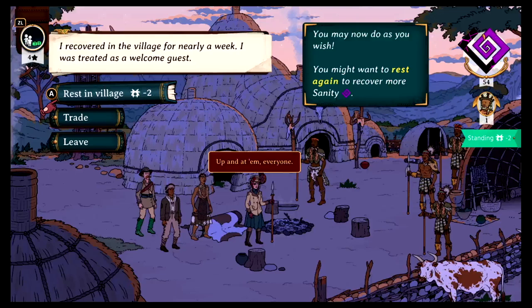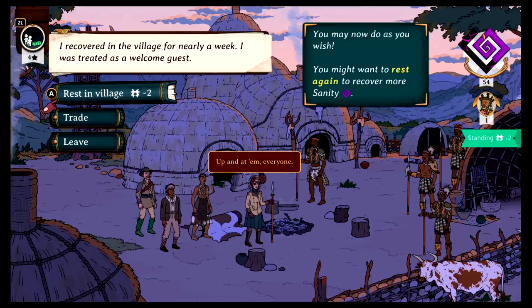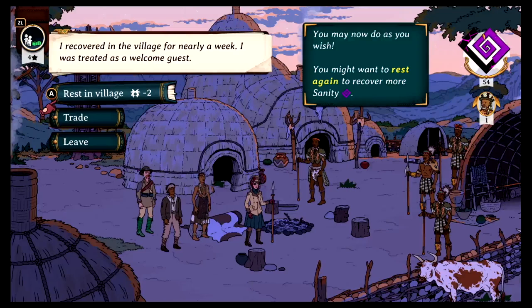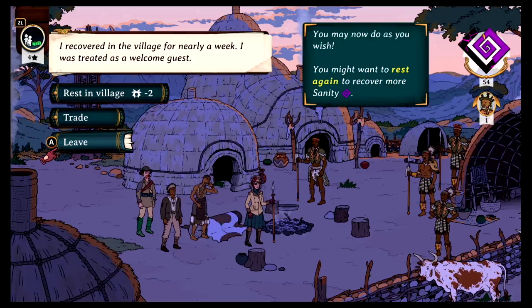Oh, they didn't kill the cow — he survived! We're still low on sanity, just over halfway. If we rest again, our standing is going to go really low. So I think it's time to leave the village, but that's going to have to wait until next time, because that does it for this episode of Curious Expedition 2. If you like this video, please leave a like, make sure you subscribe to know when the next video drops. Until next time, thank you for visiting the NerdOut Shelter — where it's the safe place to nerd out!